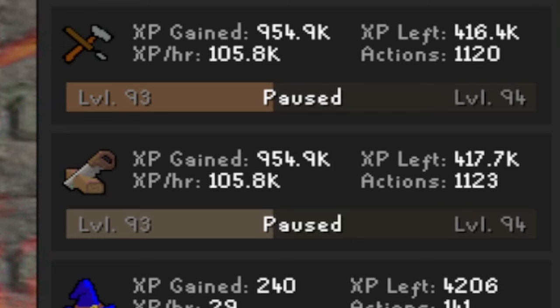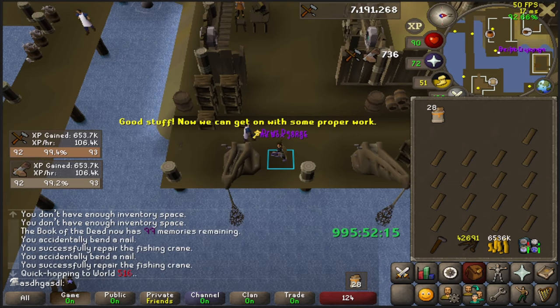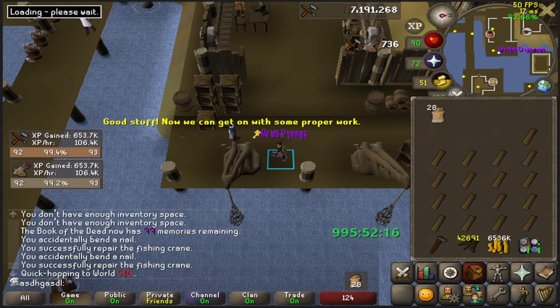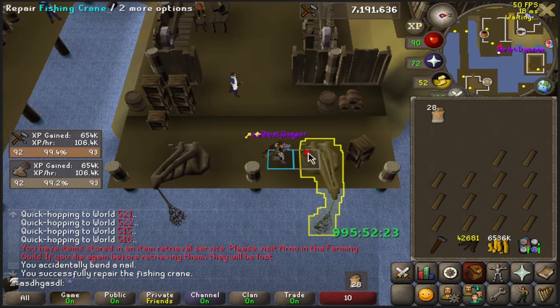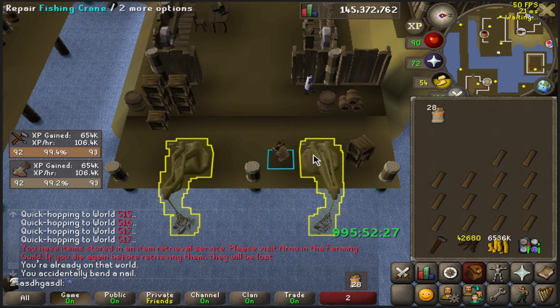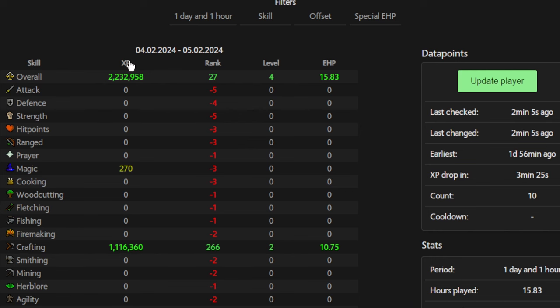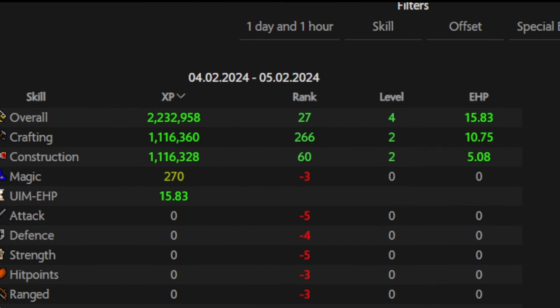About to hit level 90 crafting and construction — because you do train two skills at the same time. The XP rates are actually kind of ridiculous: normal EHP for crafting is only about 100k an hour, and you already get 100k an hour at level 90 here, plus the construction XP on top of that. The planks in the shop cost 1 GP each and the nails cost 2 GP each, so in total you spend about 20 coins to repair a crane and get around 700 XP — that's about 0.06 GP per XP. In comparison, regular construction is about 4 GP per XP, so doing this to 99 I'm probably going to save about 30–35 mil GP. For the first proper day I did this, I gained over 15 EHP when playing for about 10 hours — but only 7 or 8 hours of in-game time. It genuinely feels like I'm cheating — 118k XP per hour in both skills. It reminds me of Driftnet fishing when I was one of the first players to do it properly back in 2020.